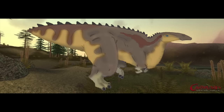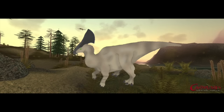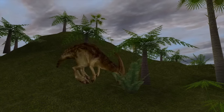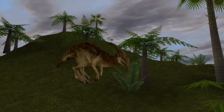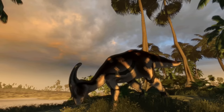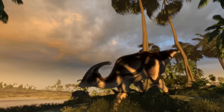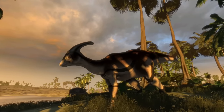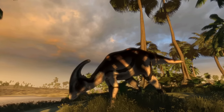Moving down to the number three spot, we have an enormous hadrosaur — specifically Shantungosaurus, Edmontosaurus, or Olorotitan. The Carnivores franchise already has a smaller, quicker, more elegant hadrosaur covered with Parasaurolophus, and a stockier more aggressive ornithopod covered with Iguanodon. But there's a real lack of giant herbivores, and without going straight into sauropods, I think the best route to adding a huge herbivore would be the addition of a huge hadrosaur.